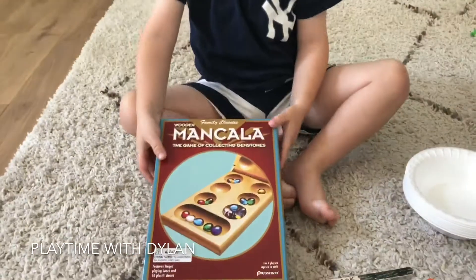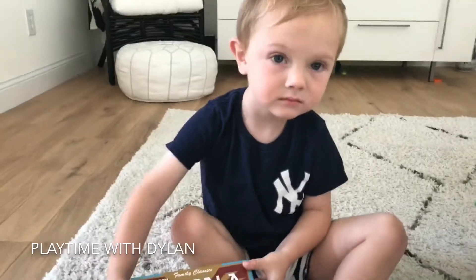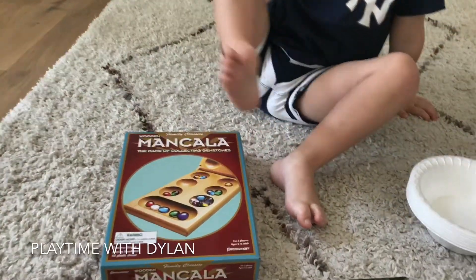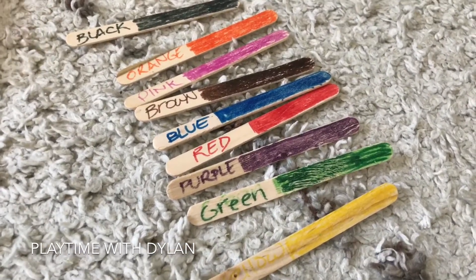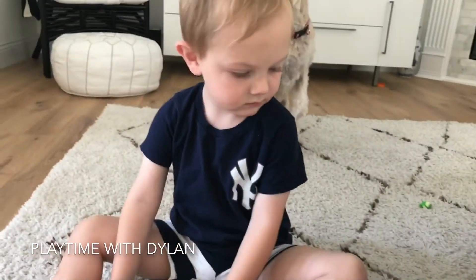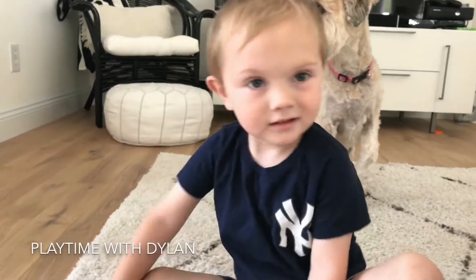This game is called Mancala and I think it's a little too tough for Dylan to play. This is his big sister's game but he found it and he wanted to play with it. So I said, well why don't we do a cute little video about Mancala. I ran downstairs and I got our little craft popsicle sticks and I colored them quickly, and I got some bowls, and I figured we would play a little color sorting game — which would be perfect for a two-year-old.